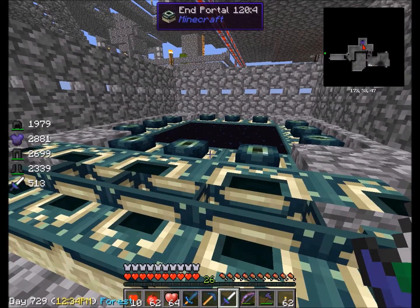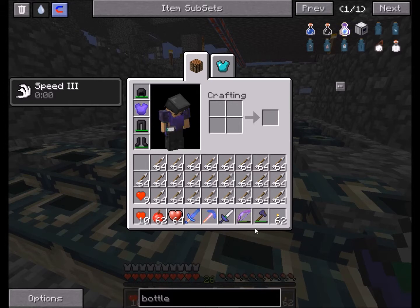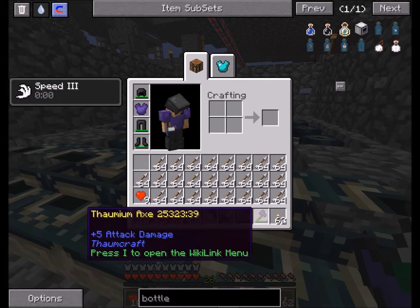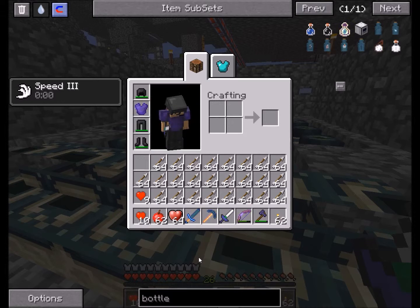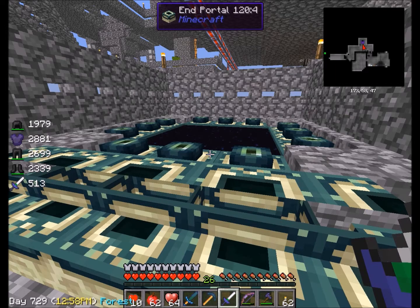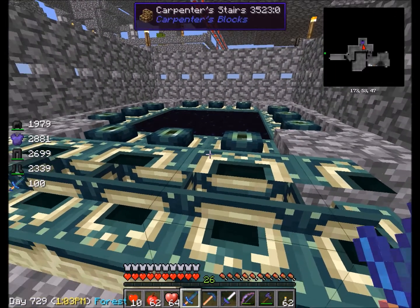Alright everybody, I'm back and this is what I have on me. I am loaded to the hilt with arrows. Don't ask why I'm taking an axe — I really don't know. I don't actually know why I'm taking torches either, but I'm taking them. I got tons of arrows, so I'm gonna mainly use my essence sword. Let's go kill ourselves a dragon!